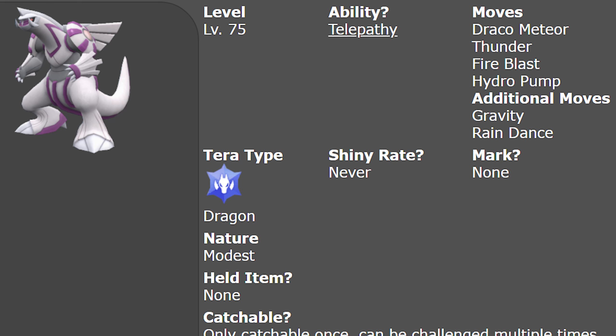Now with Palkia, its ability is also Telepathy, its Tera type is Dragon, and the moves it uses are Draco Meteor, Thunder, Fire Blast, Hydro Pump, Rain Dance, and Gravity.